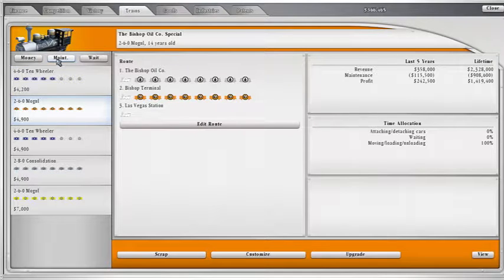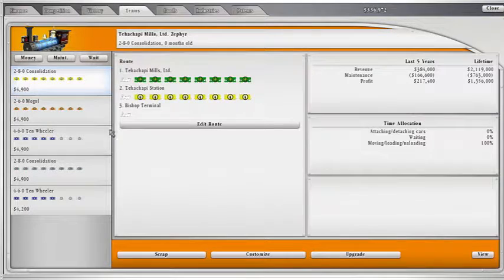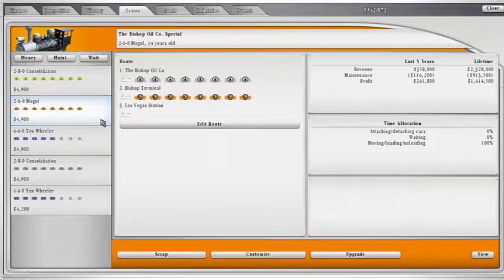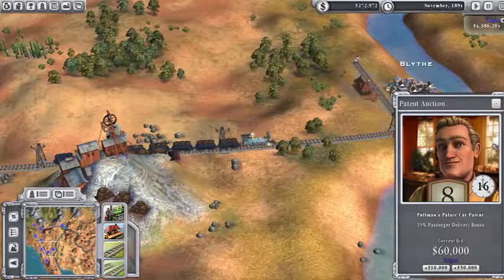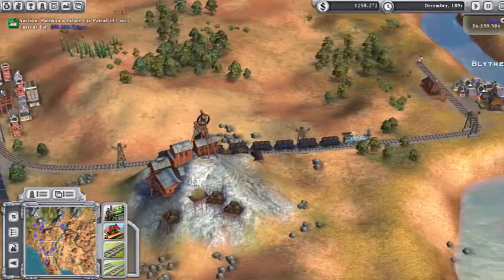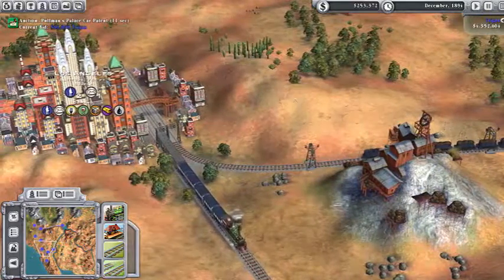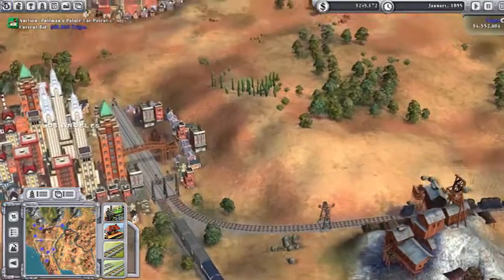I'm going to check these trains. This mogul's 30 years old — let's go ahead and replace it. How about this one? That's 14 years old, it can stay for a while. That'll up our passenger income, so we'll go ahead and buy that one.